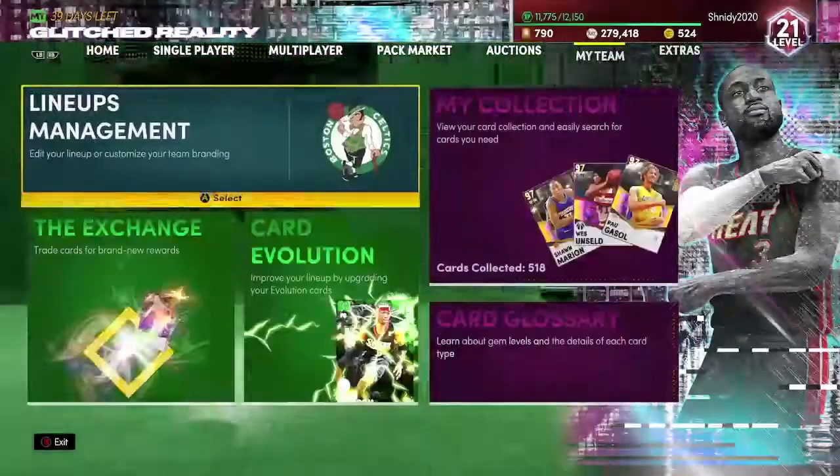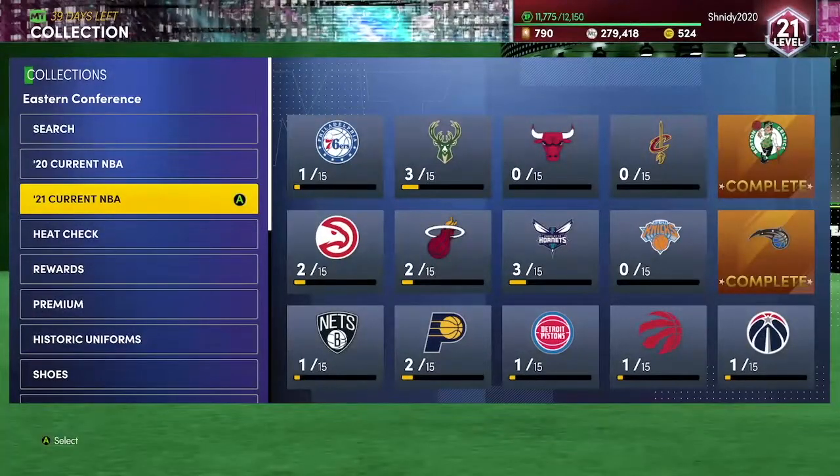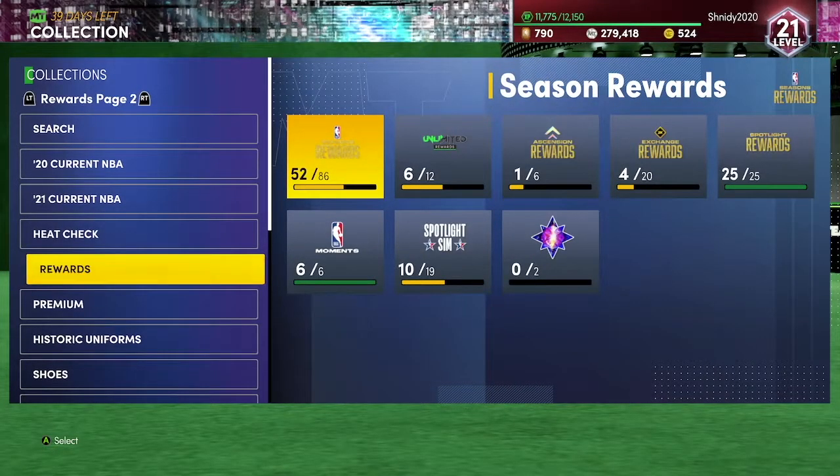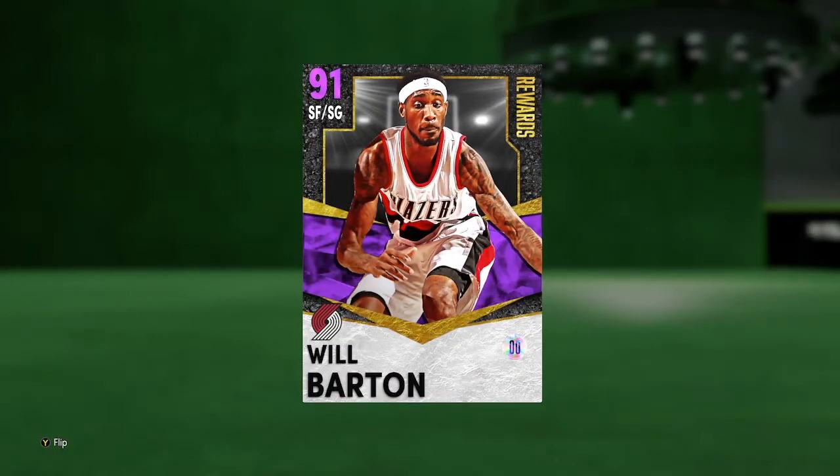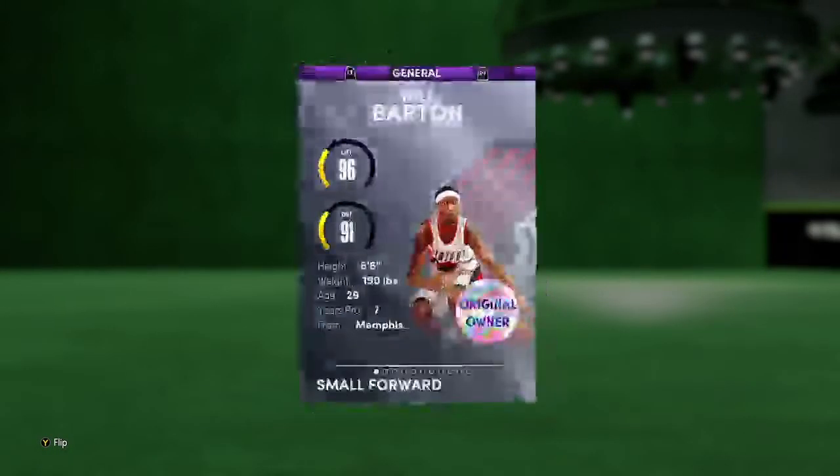Today the main gameplay is a card that I was using for challenges. I've been doing challenges, and I got him, and he's really good. It is his Amethyst Will Barton. I'm sorry, he's a beast.